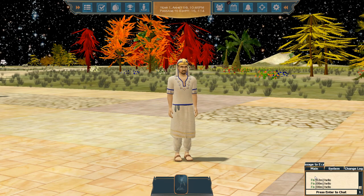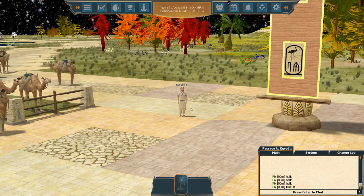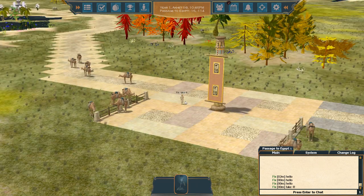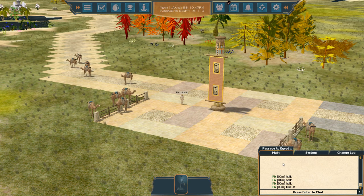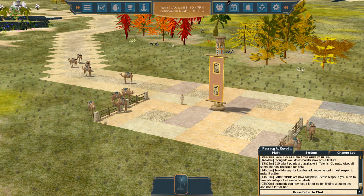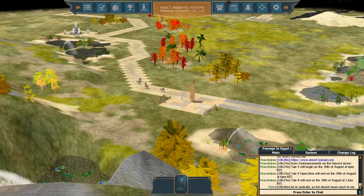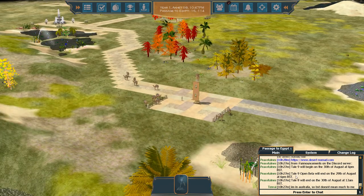Let's move on to the chat window in the lower right. If you left click and drag it, you can make it larger. To type, press Enter. This is like a proximity chat — anybody in the area will not only see it above your head but also in the main chat. The system tab is for important system announcements. Change log is self-explanatory. Passage to Egypt is like a regional chat — anybody on the island can talk and see each other's messages there.